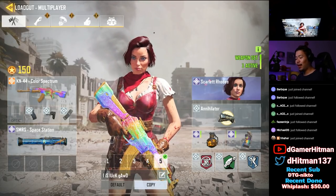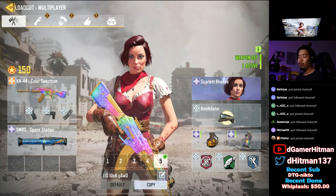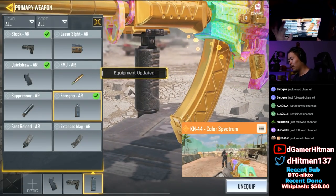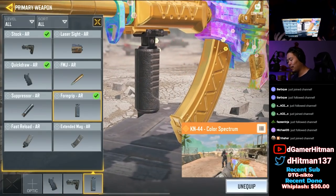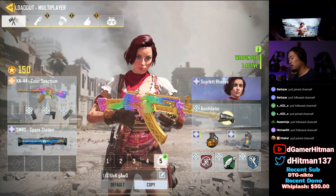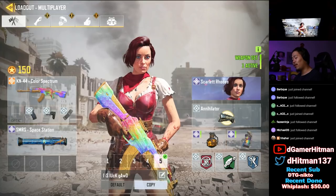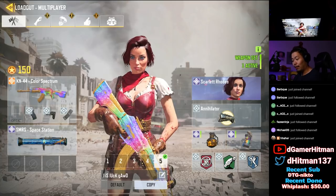Let me show you guys the loadout we were rocking for the nuke class. The KN with the color spectrum, using the quick draw stock and the heavy mag. I typically would put a foregrip but the foregrip is so ugly on this gun — it just ruins the skin. So I said forget it, we'll just put the extended mag, it's gonna help out a lot. FMJ would have been nicer but whatever. I believe I had a Scarlet Road skin because of the smaller hitbox, or maybe the Reaper skin — doesn't really matter. And then we have the lightweight, vulture, and dead silent class.